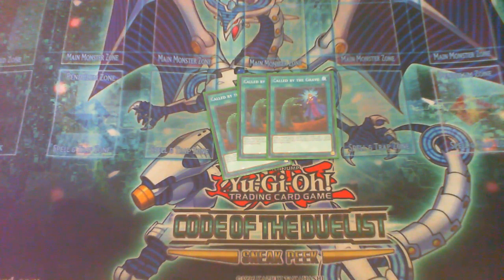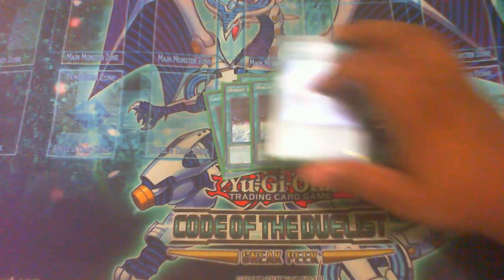Then triple Called by the Grave, which works out really well because I don't play a lot of hand traps, meaning I can safely negate almost any hand trap — except Infinite Impermanence, which I'll still negate without backlash since some people forget that Called by the Grave stuns for actually two turns. So if I go first and my opponent activates Ash, I call it — and if they activate Ash again on their following turn, it'll be negated as well. Most people forget that.